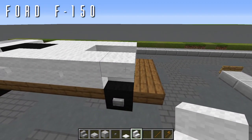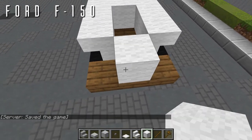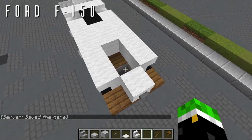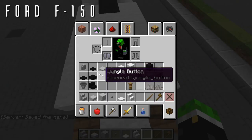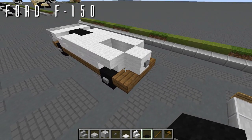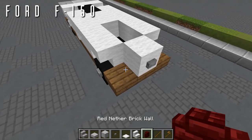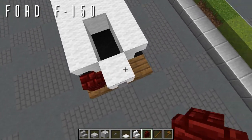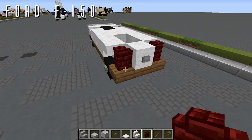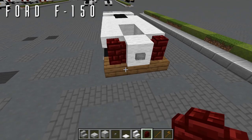In the center, on top of the three spruce slabs, place a wool block with a stone button behind it. To fill in the pickup bed, place two black carpets in that empty space. For the brake lights at the back, grab a red nether brick wall and place it on both blocks out to the side, on top of both top slabs. Note: in the previous version of the Aero Team pack, the red nether brick wall texture is very strange, so don't use that.